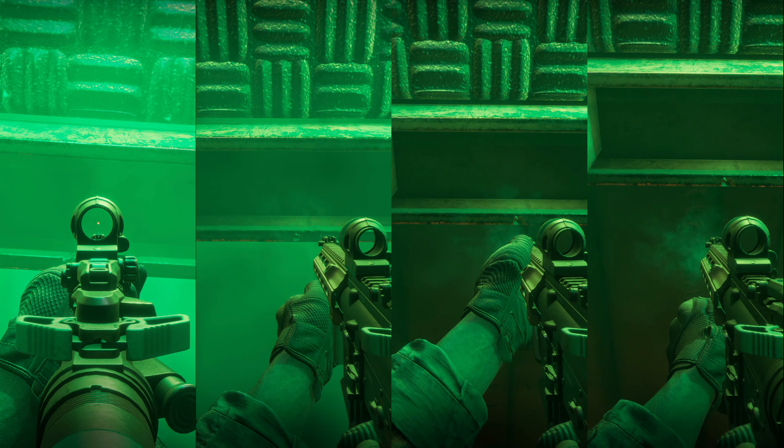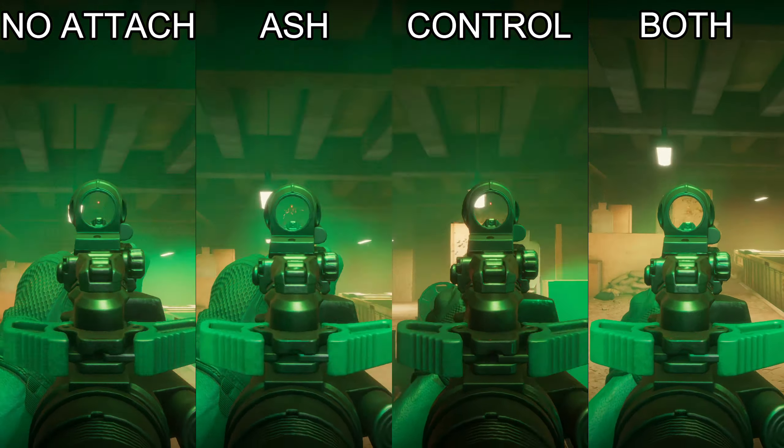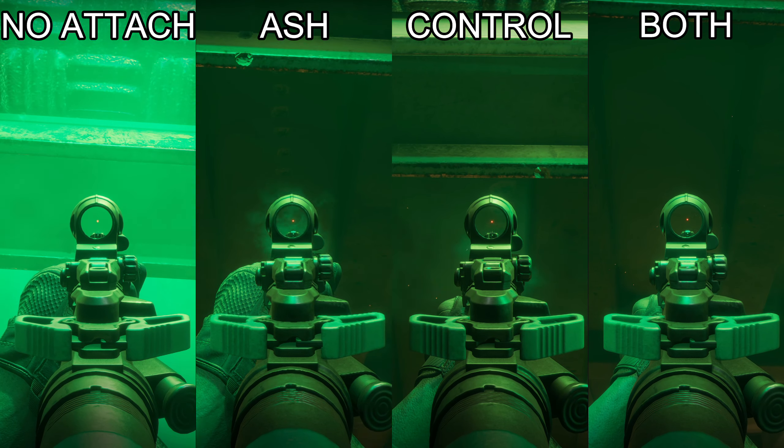The control grip is the winner, just by a small margin. I'll now test a rifle with zero attachments, just the ash brake, just the control grip, and both attachments together. You can see that the effects do stack — having the ash brake with the control grip really reduces the vertical recoil. Those two attachments are by far the best in a straight-out firefight. The suppressor also reduces vertical recoil, but if you really want that extra reduction, go for the ash brake.